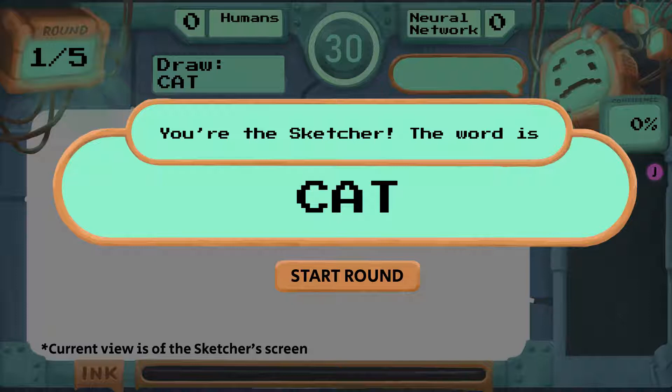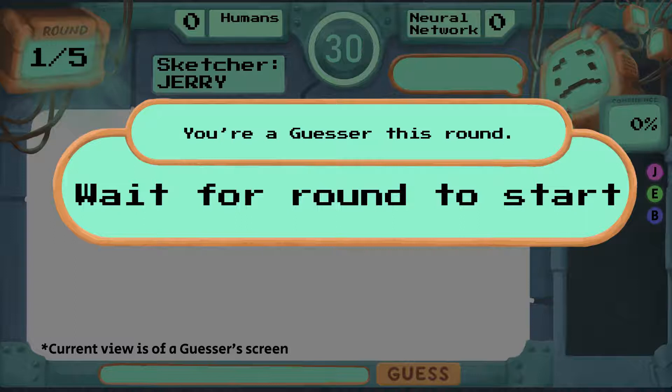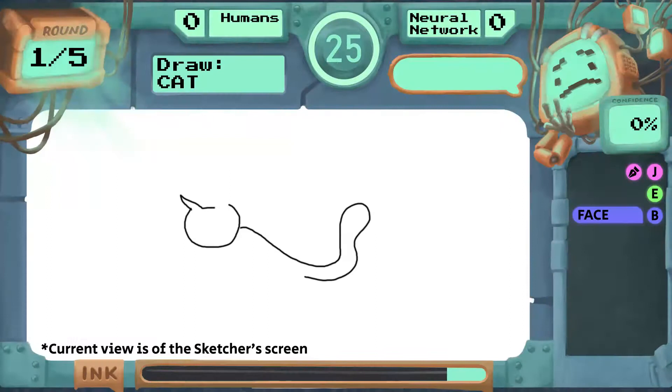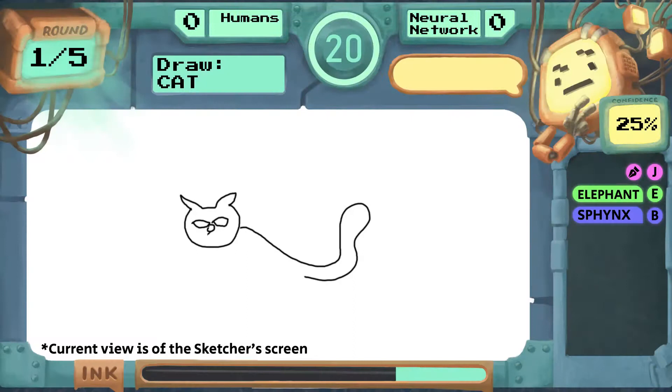This player is a sketcher. They have been given the secret code word they must draw for the guessers. This player is one of the guessers. They will attempt to interpret the secret code word the sketcher is drawing before the neural network is able to. Each round lasts 30 seconds. Whoever interprets the drawing correctly earns a point. The first team to earn three points wins the game.